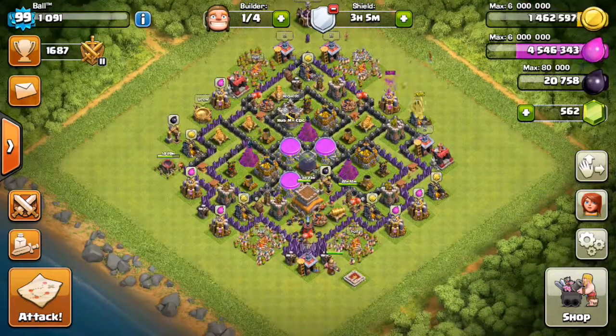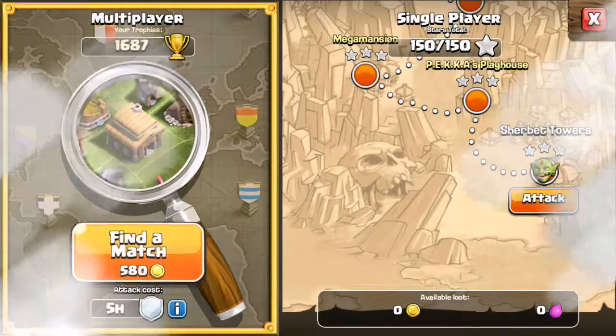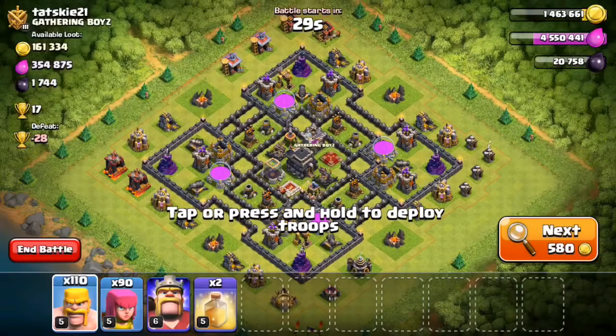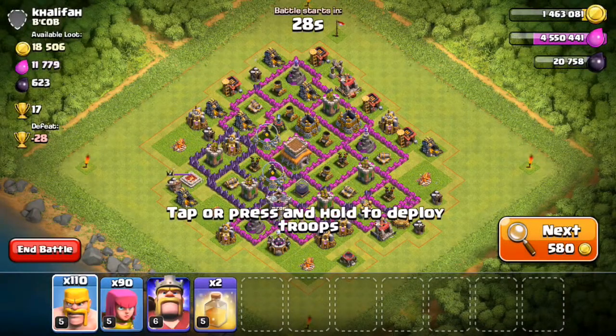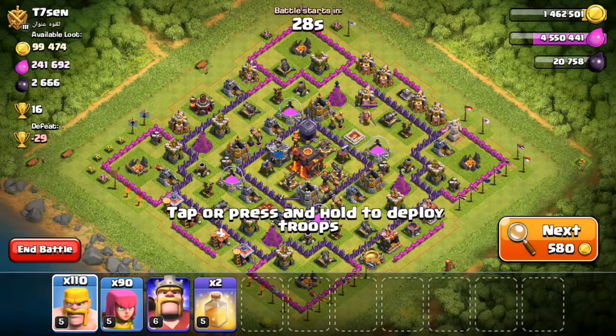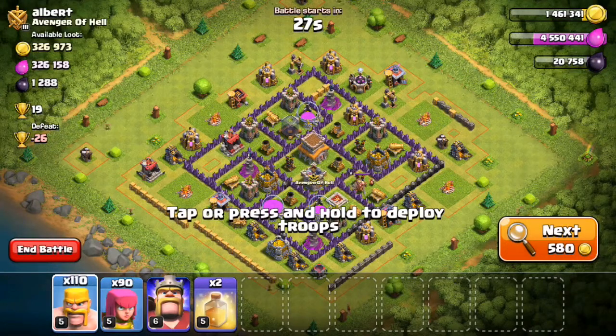Now that my troop comp is full, I'm going to raid. Let's go find a base. This raid's going to be a little different. There's not a lot of stuff outside on that one. Don't want to go for high level bases with barch unless you're advanced and we're not advanced yet. I'm looking for a decent amount of loot and a lot of stuff on the outside.